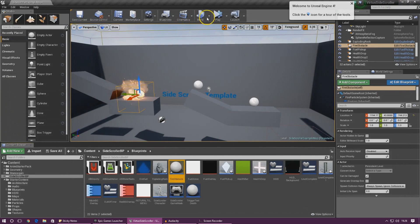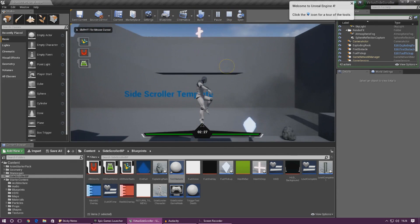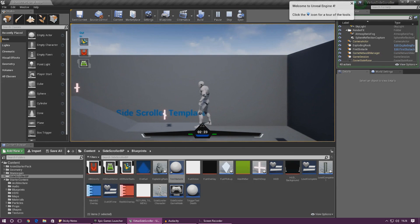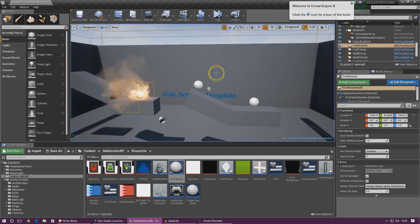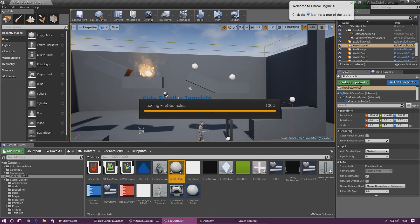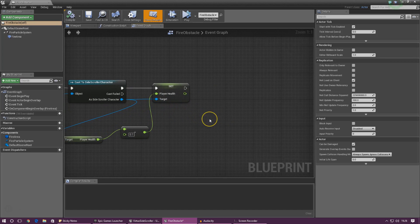Go ahead and compile this and press play. If we run over to that fire it should take away 10% of the player's health. When you run into it you can see it took away some health, but it only did that once — so we need to fix that. We also need to run checks to see whether or not the player health is below 0, and if it is, tell the player to die so they drop to the ground. Let's add that first.